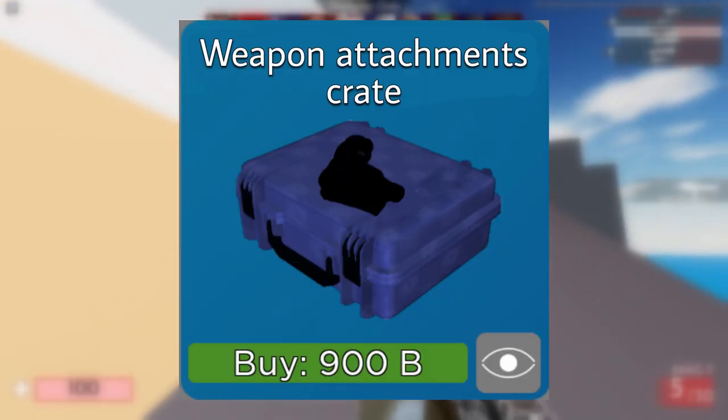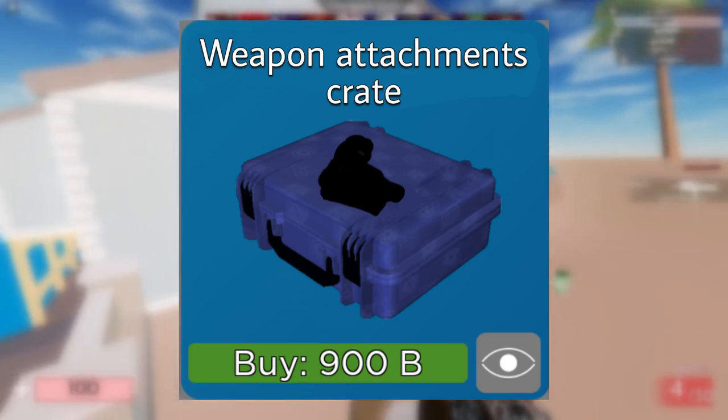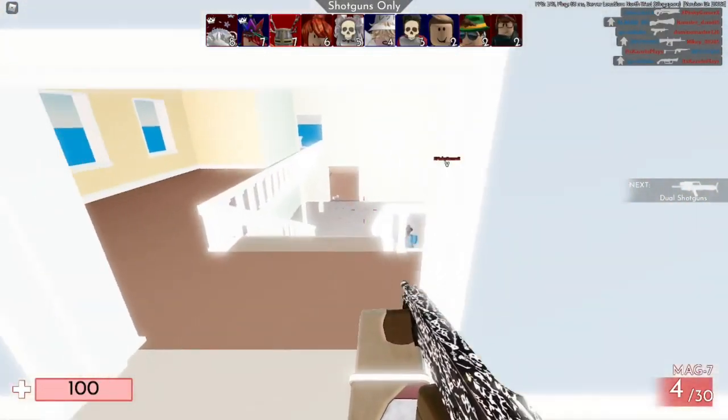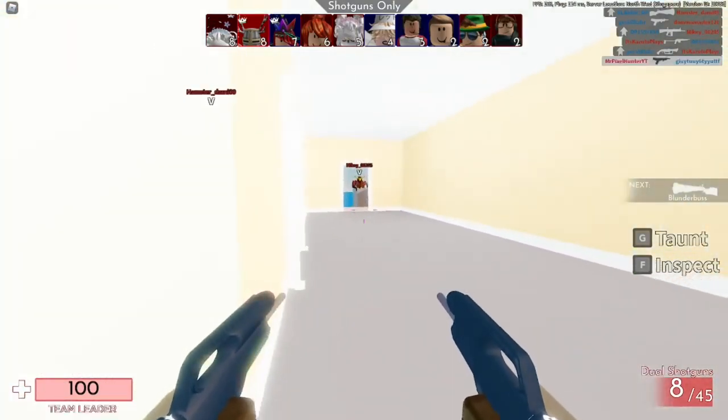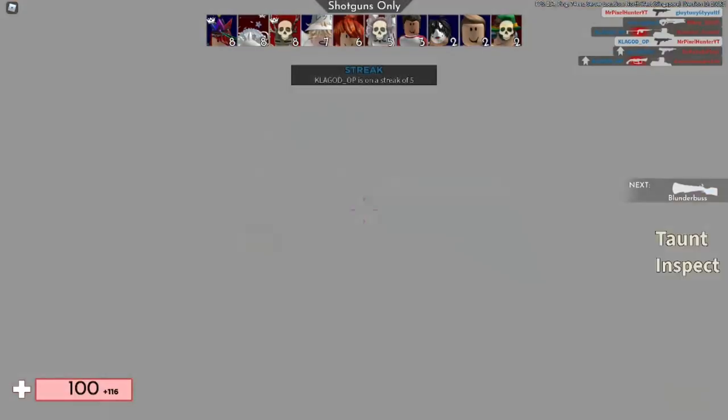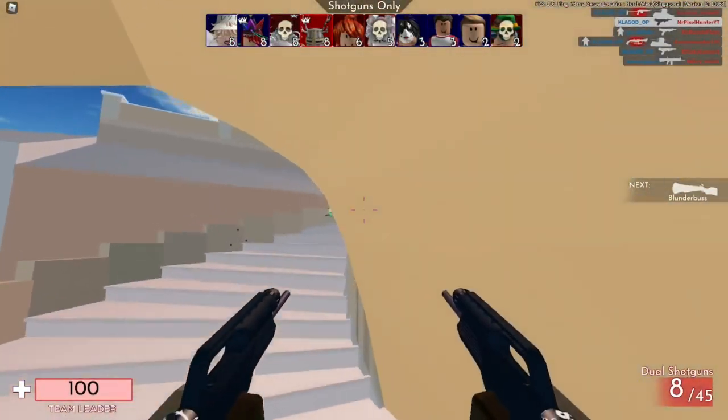The other attachments can be put into a crate where players can buy from. They can then use it in the game — in the loadouts and inventory, they can change to whichever attachment they want and apply it in the game. Here's how it works.